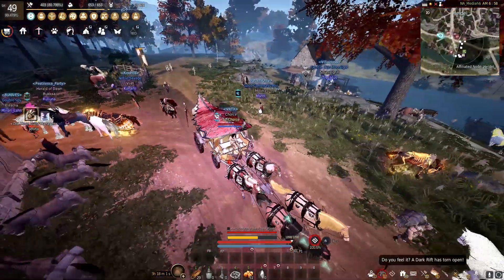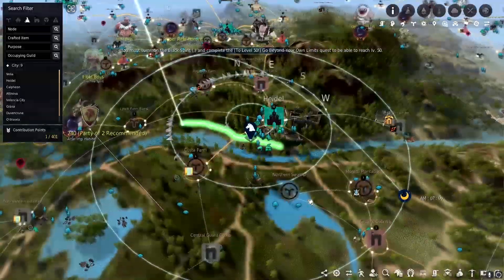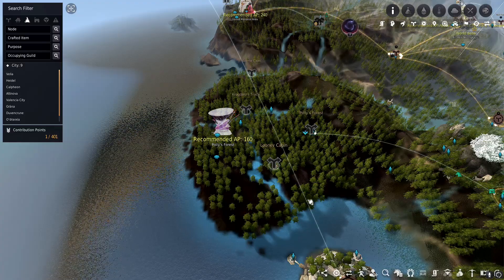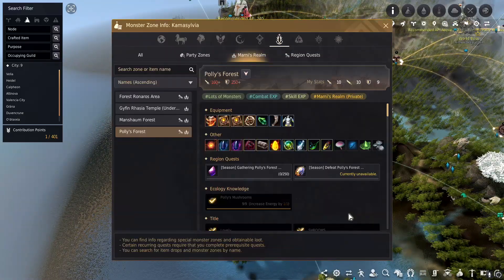This guide is primarily going to be for season players all the way up to the highest levels of gear possible. Our beginning spot is going to start off with very low gear requirements, because if you are a brand new player starting out on the season, then Polly's Forest is going to be your main zone. This is in the Comisylvian region, and Polly's Forest itself is going to give you a lot of good money — solid money all the way up to about 200 million per hour, even up to 250 when you get a little bit more geared. Getting to level 60 and unlocking all the skills, as well as getting skill points, is really plentiful here at Polly's.